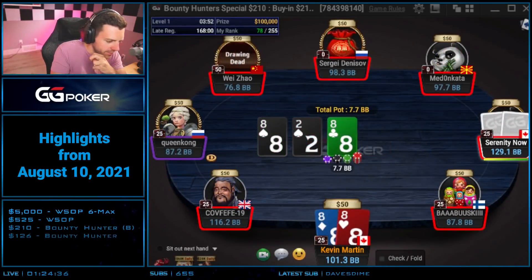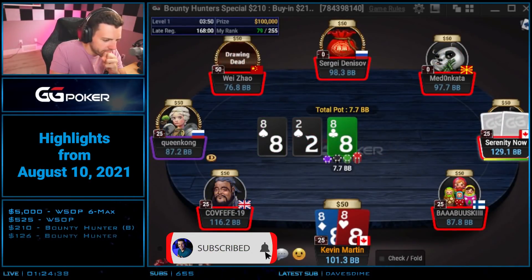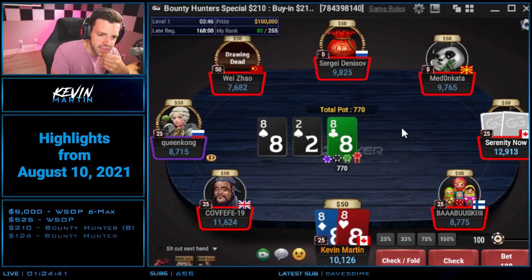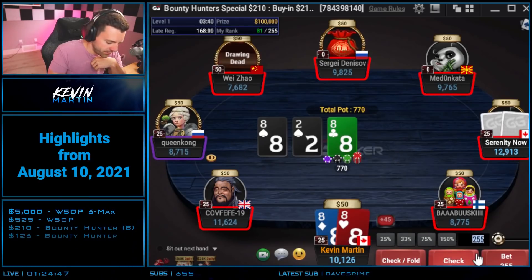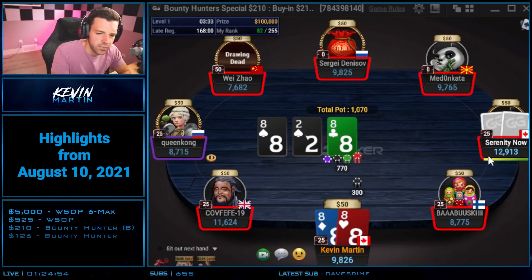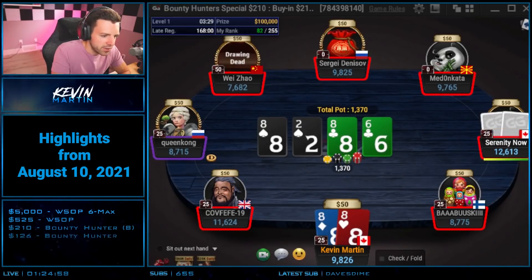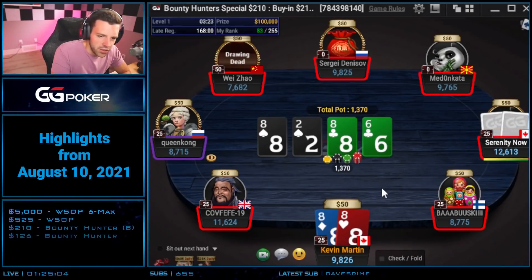Alright, this is a fun flop — flopped the quads, and when he checks he's gonna be check-calling a lot of his broadways, king-queen with a spade, ace-kings. I actually don't have a lot of eights in my range anyway. We are definitely just going to commit to try to build this pot. I actually don't see him check-folding on this board very often; I can even see him check-raising a fair amount of the time. He check-calls.